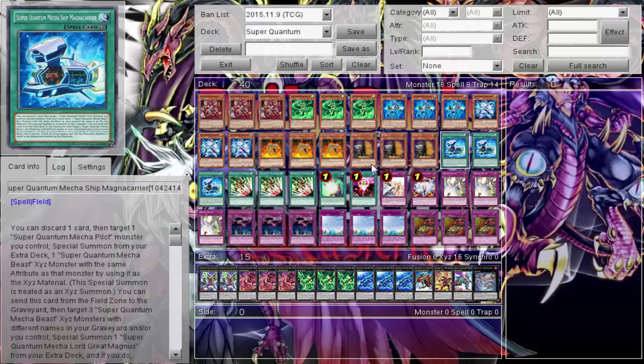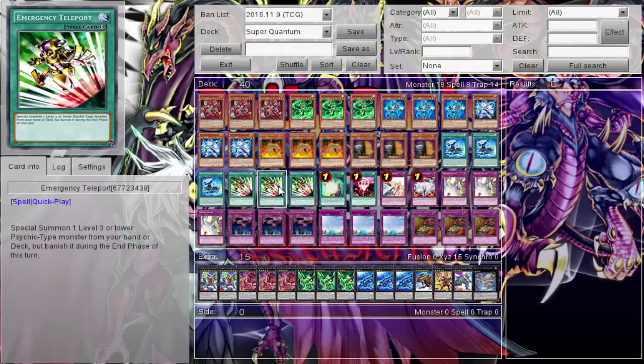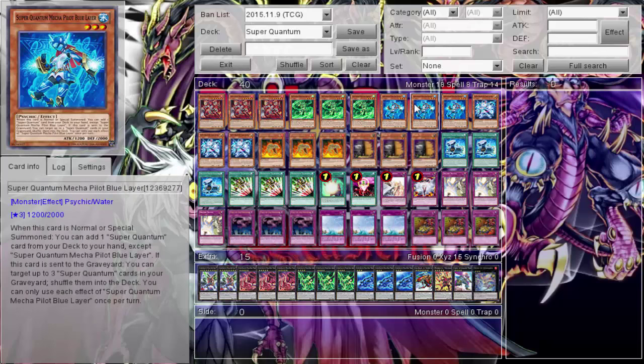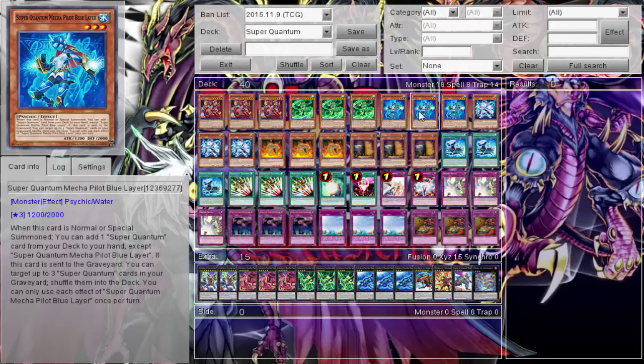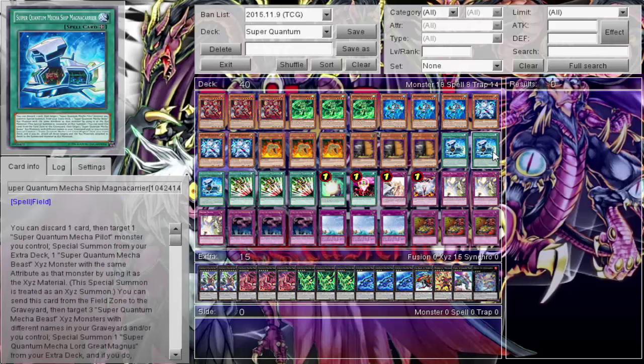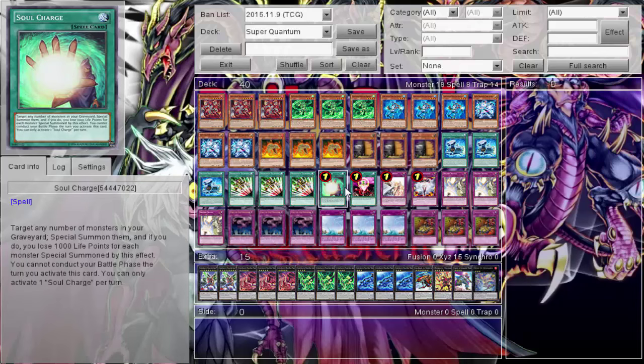Three Emergency Teleports — being able to Emergency Teleport into Blue, get the search, and already have a pilot on the field without even normal summoning yet is great. Typically I'll Emergency Teleport into Blue, search the field spell, get a Green or Red, then normal summon Green, special summon Red, activate the field spell, and we're off. Soul Charge is also great — I actually won one of the duels by Soul Charging back the correct monsters, overlaying into the Zord, and winning.